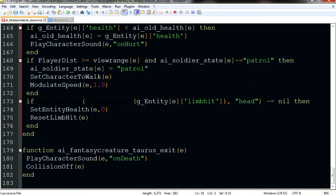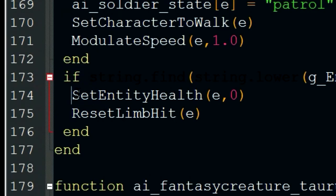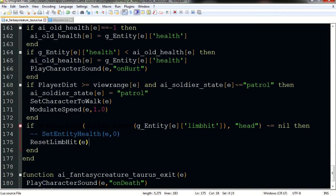Now one more thing we have to change in this script - scroll down all the way to line 174. We have to disable this here - this is for headshots. We have to disable this so you don't kill the boss in one shot, which would kind of suck. Close this, save it - don't forget to save it.